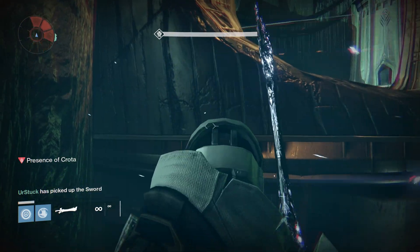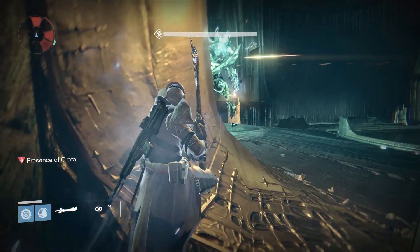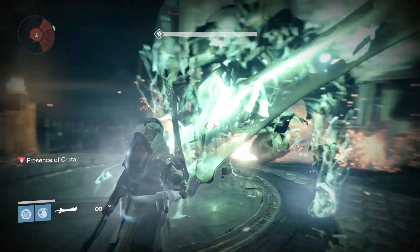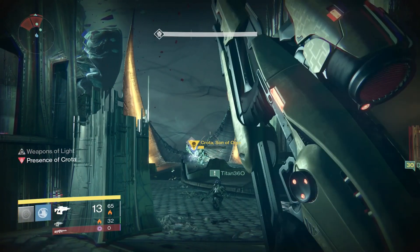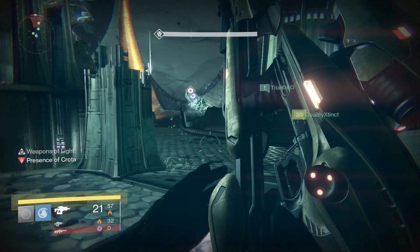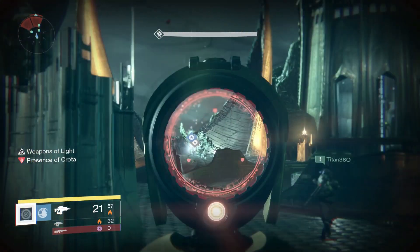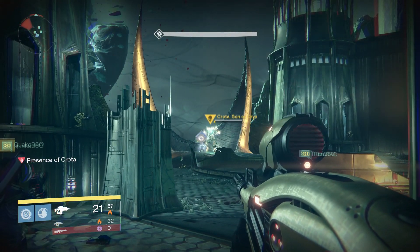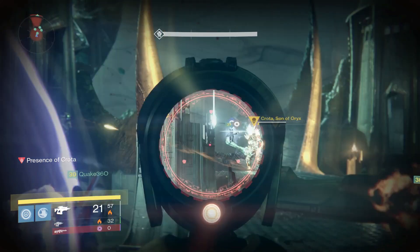Now comes the tricky part. When Crota's shields are completely depleted, he will kneel on the ground for 3-4 seconds, allowing the person holding the sword to run up to him and swing a couple times while he's incapacitated. You have two different attacks while wielding the sword, and the most efficient order to attack him with is right bumper, right bumper, right trigger, right trigger — or for PlayStation players, R1, R1, R2, R2.